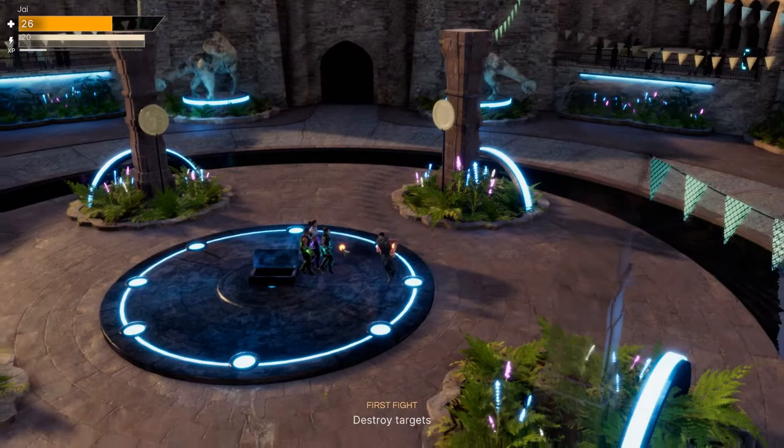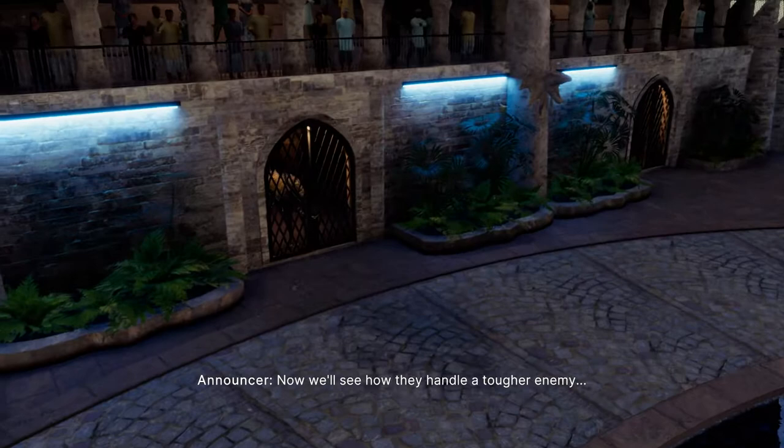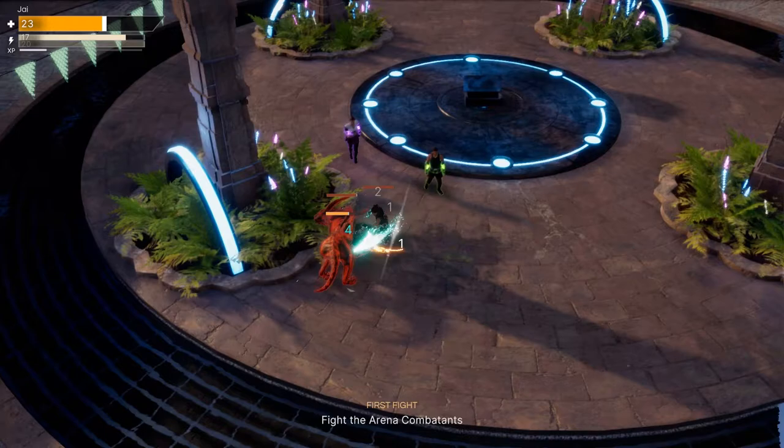Your basic stuff is sword and bow, unless you're playing as another creature, in which case obviously you're not using that. Just point and click, nothing too major. And the enemies are unique — you don't see the usual fare.